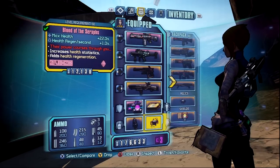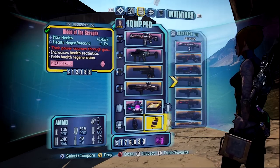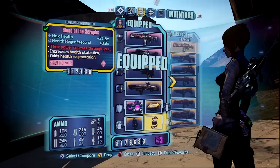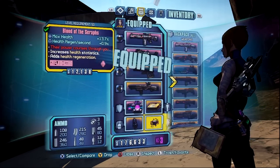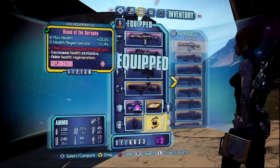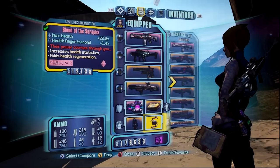Next up is the Blood of Seraphs, which is better than the Blood of Terramorphous. This relic actually changes its stats upon equipping. I know people have said it changes when you travel or when you die, but that actually isn't the case — I'll show you guys.